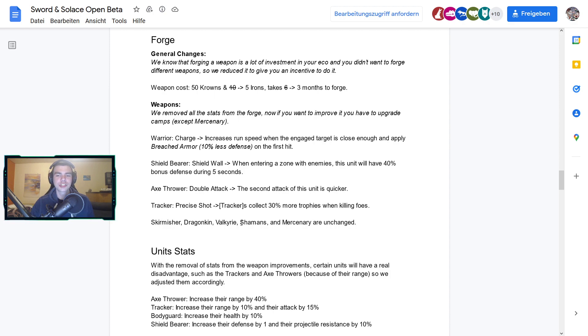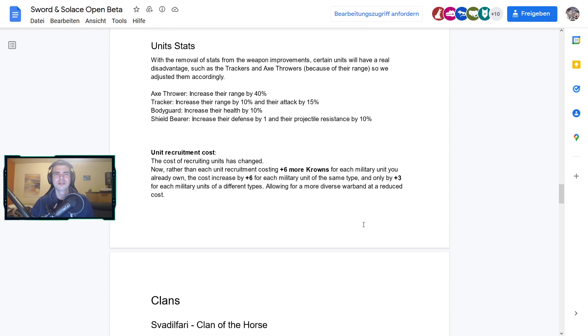Skirmisher, Dragonkin, Valkyrie, Shamans, and Mercenaries remain unchanged — they're all pretty solid as is. With the removal of stats from rapid improvements, certain units like Trackers and Axe Throwers have a real range disadvantage, so they've been adjusted accordingly: Axe Thrower range is increased by 40%, Tracker range by 10% with attack increased by 15%, Bodyguard health by 10%, and Shield Bearers get +1 defense and 10% projectile resistance.